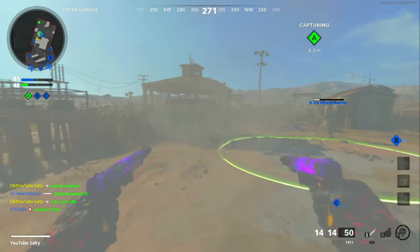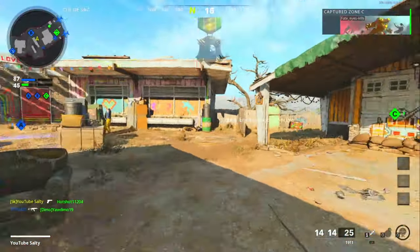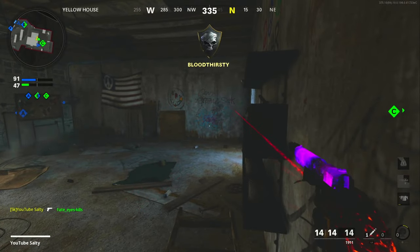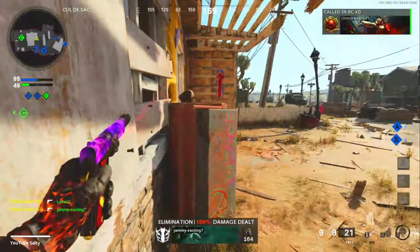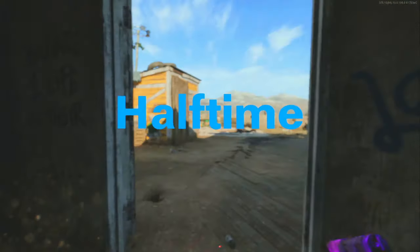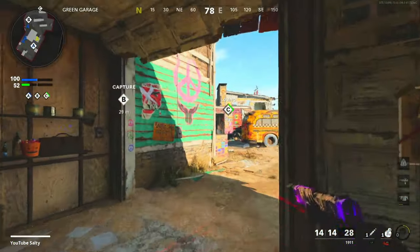My teammates are running over these kids. Alpha secured. We got 51 kills — I'm vibing. Another thing to keep in mind while you're running dual wield in this game is you have much less aim assist because you're not aiming down the sights. When it comes to hipfire in this game, the aim assist just isn't nearly as strong, unfortunately.